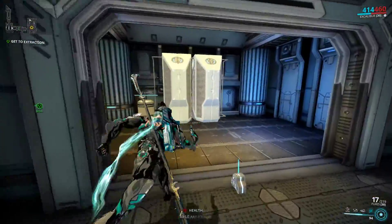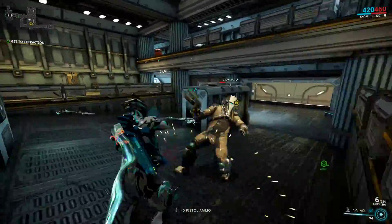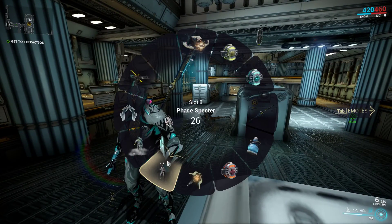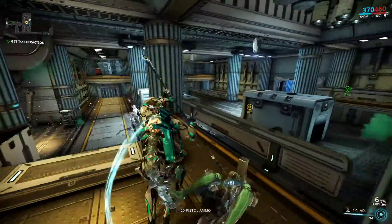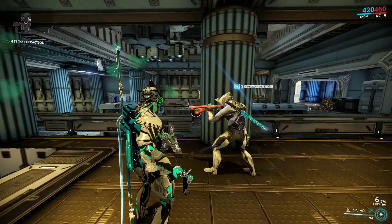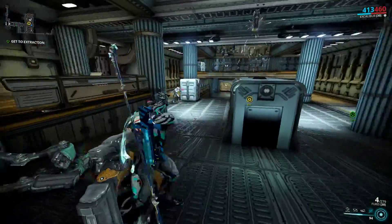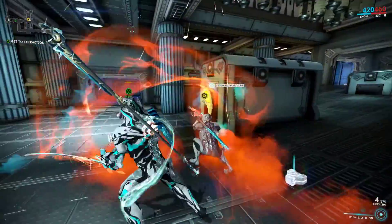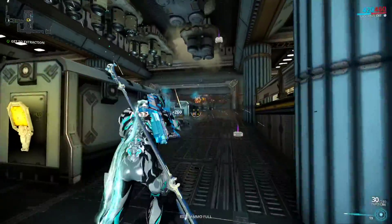Another thing I recommend if you're really having trouble is specters. Specters are like your own AI-controlled — so the game controls them, not other players — Warframe that will help you. I'll demonstrate by deploying one of my specters right now. It's just a phase specter — it's an Excalibur I've set up who wields a flamethrower, an Ignis, and he is so helpful. As you can see, he just roasts anything that gets in my way. He'll stay right near me, and right now he's on follow, so if I start moving he will move with me. He also used his third ability, Radial Javelin — you slam your sword into the ground and make a bunch of javelins shoot off and hit enemies.